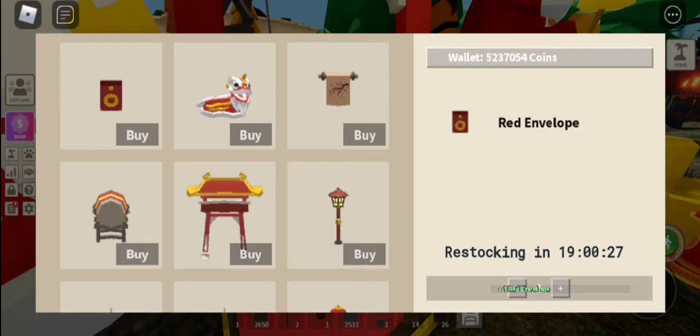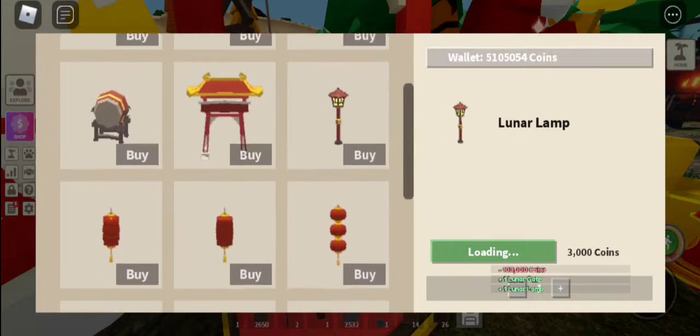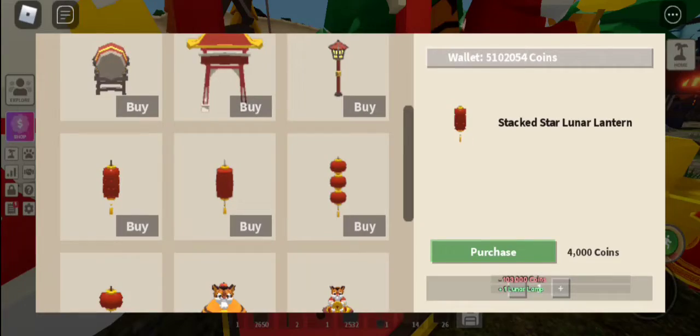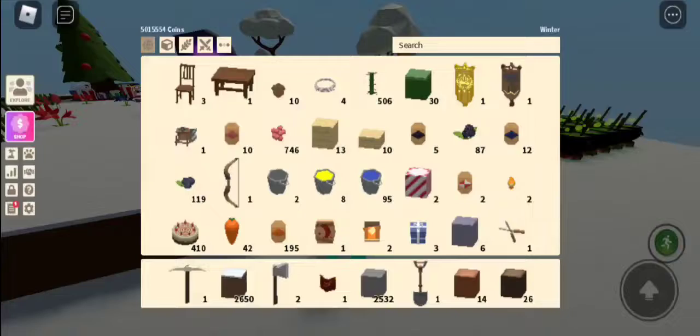Zero coins — that's epic. Lion Lounge. Nice, I'll buy that. Lunar Banner, I'll purchase that. I'll purchase this because I didn't get that. Lunar Drum, I'll get it. I'll get more of these actually. I didn't get this. Alright, Lunar Lamp. We got a star. So what we need to do now is go and showcase these — let's run all these out.